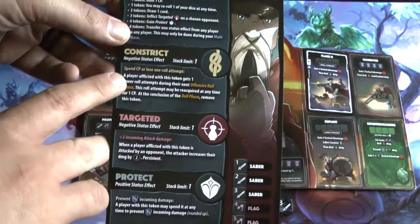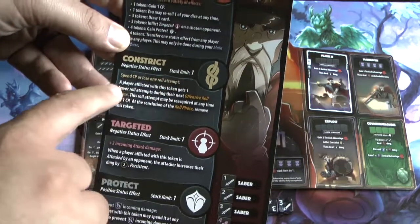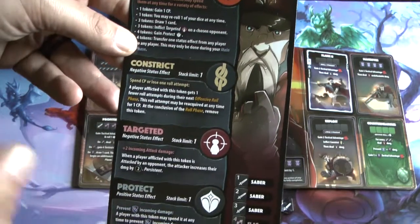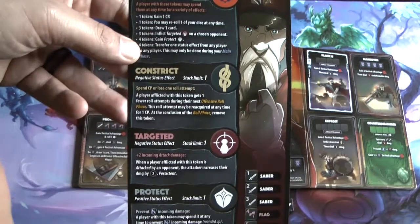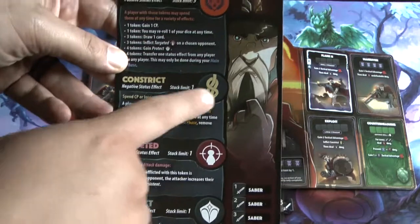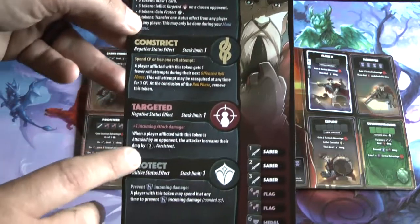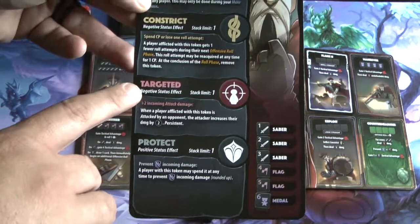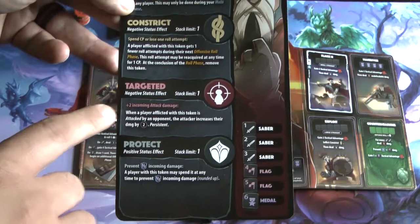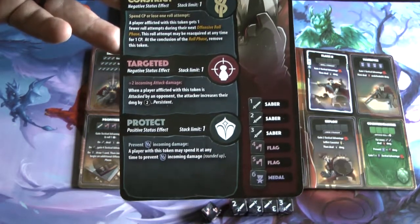Next, the tactician has constrict: on their next offensive roll, the afflicted player must roll one fewer attempt — maximum three becomes two. Unless you pay a combat point, then you can still roll three times and the token goes away. That token also goes away once the next roll phase is completed.